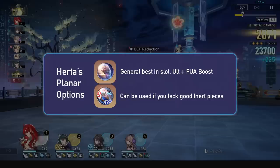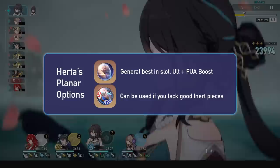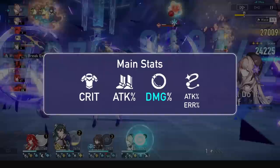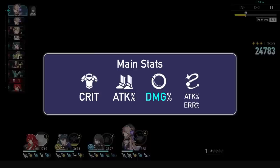For planar ornaments, her best is Inert Salsotto still. Brutalist Arena can be a good option in general content, but Pure Fiction will definitely want Inert 2-piece. You won't generally be going to 135 speed from Dreamy's recommendations, and her best buffers aren't speed buffers, so no Glamoth. For main stats, you'll be going for a crit body, attack percent boots, ice damage percent orb, and attack percent or energy rope.